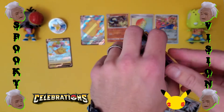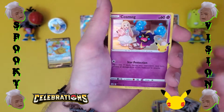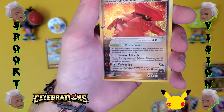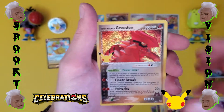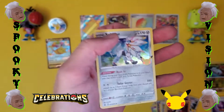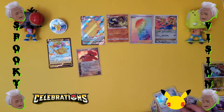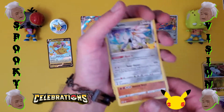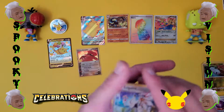Can we finish this off strong? Groudon — hey, Team Magma's Groudon. So this is from the subset. I've already pulled this, and another one of him. Don't really care about that card, I've pulled it a bunch of times now. Looks pretty sick, but I mean, I can't be too disappointed.